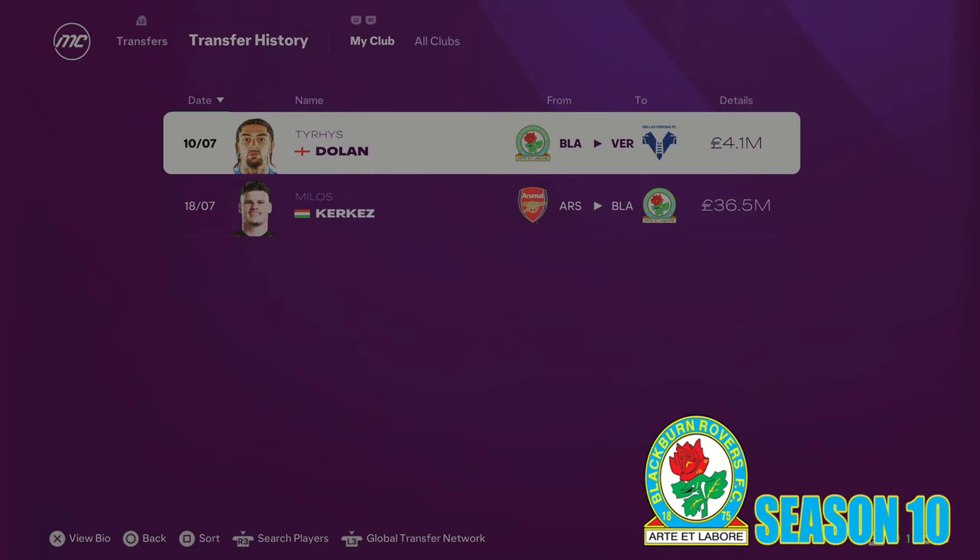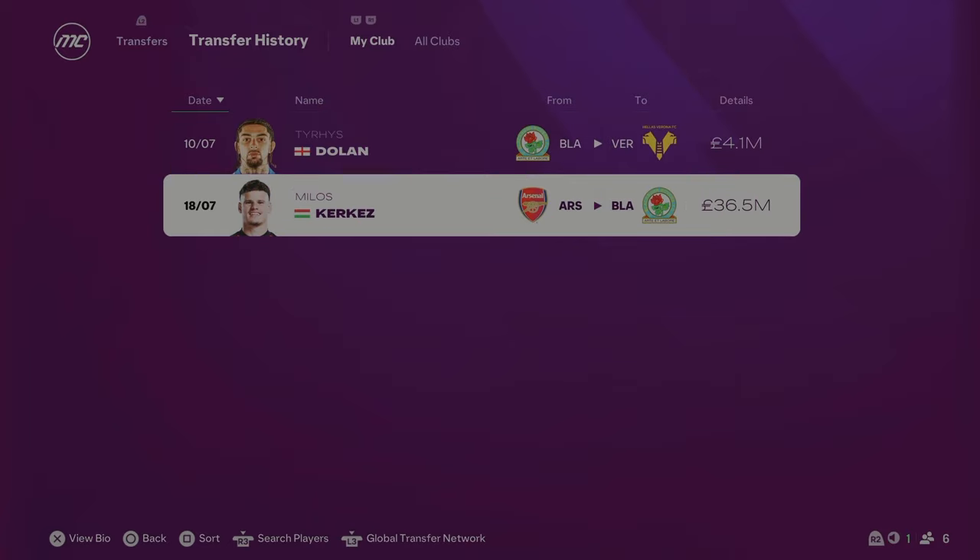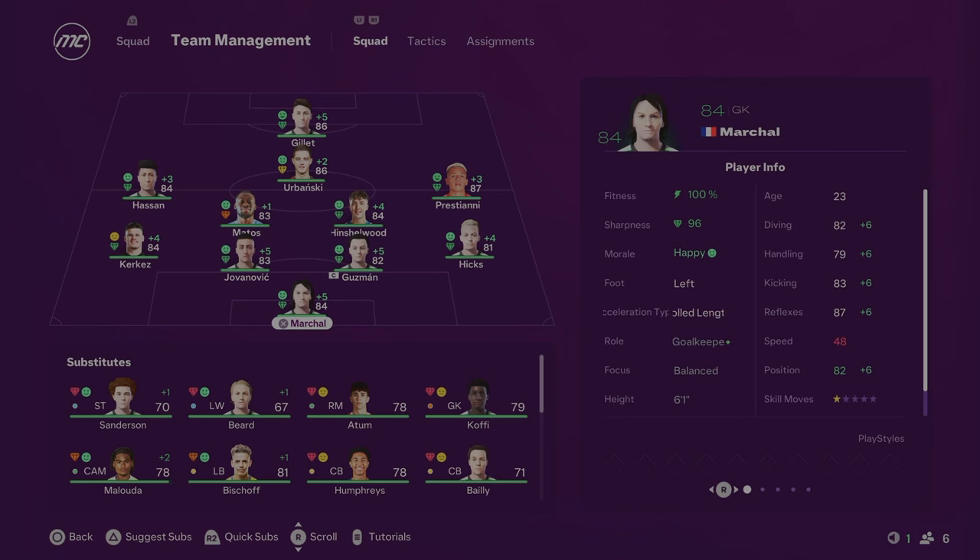We're into Season 10 with Blackburn. It's been a really long journey. Only two transfers this season: Dolan left for £4.1 million and we brought in Kerkhez from Arsenal for £36.5 million. I felt the left-back needed to be upgraded and Kerkhez comes in from Arsenal to do that. This will be your team for Season 10 — I really think this team is good enough to get into the European positions. The defence is a bit young and still needs time to develop, but the attacking threat is absolutely insane now. Goal is to try and get into the top six, get into the Champions League, and we also have Europa League football this season after winning the Conference League.